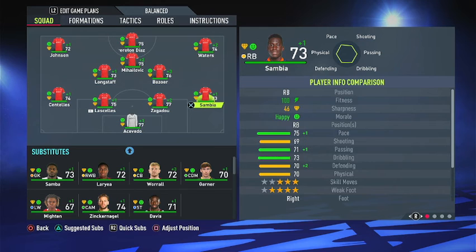This guy I've never even heard of before I started looking at transfers — his name is Junior Sambia. I got him from Montpellier in Ligue 1, and he is 73 rated. I believe he has a potential of up to 80 or 81, so I'm very excited to see what he's about.